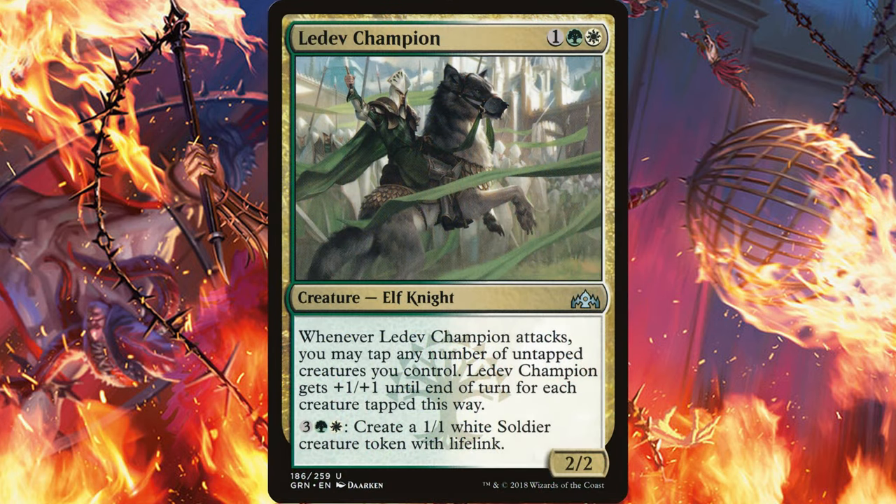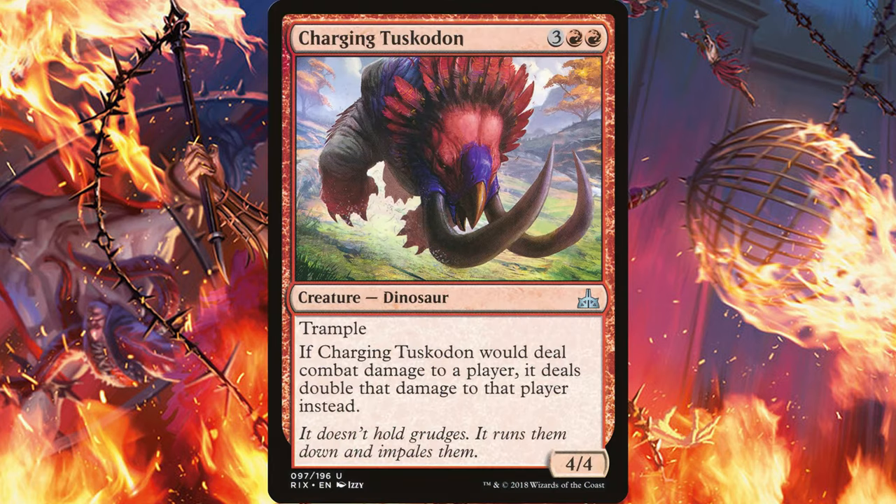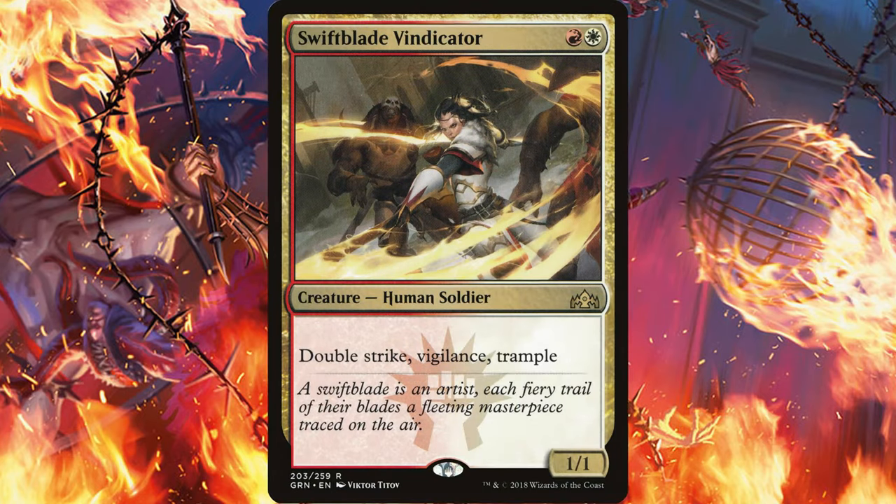Lead of Champion could really take advantage of having a bunch of creatures out. Not only would it get powered up from Angelic Exaltation, but you could tap those other creatures to double that effect. Of course in that same deck you would want to have something like March of the Multitudes to fill the battlefield with creatures, and you could throw in Carnage Tyrant to drive home a win. In red, you could pair it with Charging Tuscadon and a lot of small creatures. With its trample and doubling effect, you could really get a lot of damage through. The same goes for Swiftblade Vindicator.